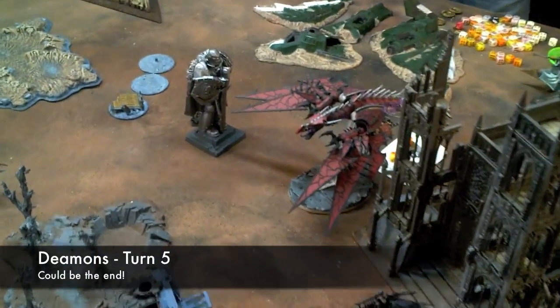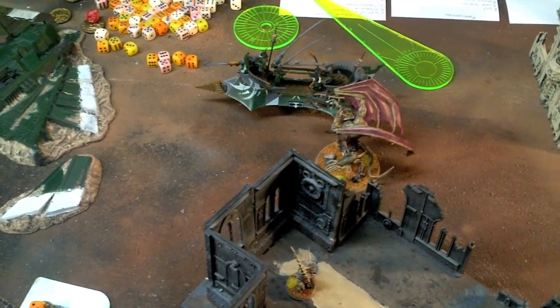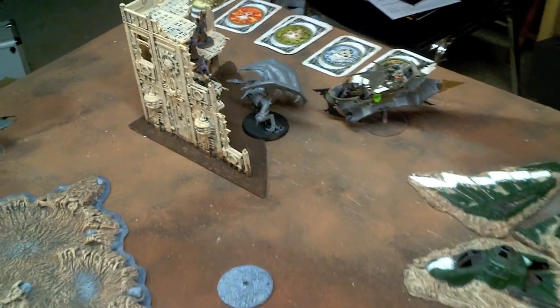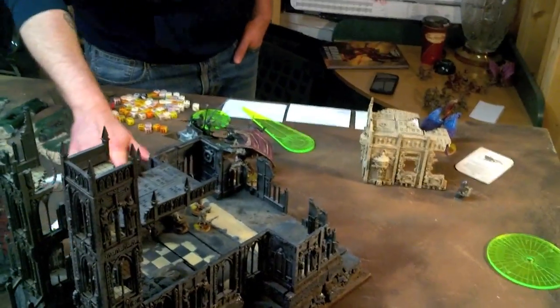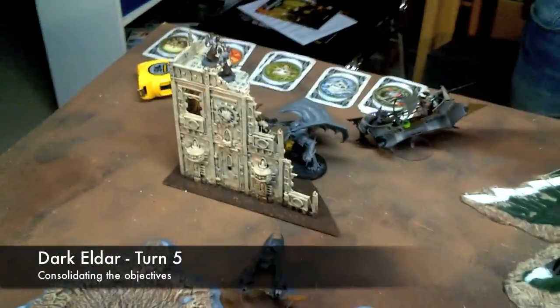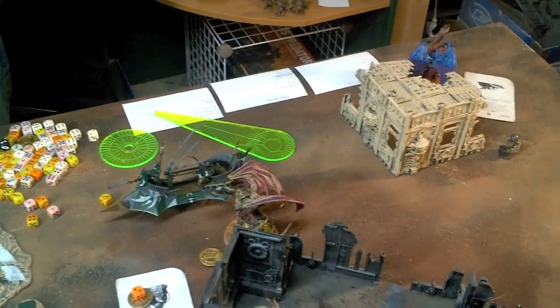An uneventful Chaos turn five. The Helldrake came on, Vector Struck some of the Warriors, who then got killed by Fateweaver. That Demon Prince got a wound back from It Will Not Die — back to full wounds. The Plague Bearers are just sitting within three inches of the objective. My Wracks killed the final Plague Bearers. The Demon Prince is sitting over there with two wounds. Corn Skulls didn't really do anything. Fateweaver just moved back there to try and escape retaliation from all the Venoms, because he only has one wound left.